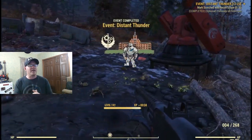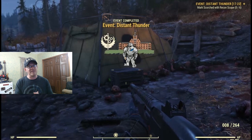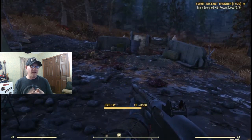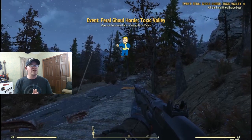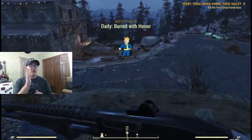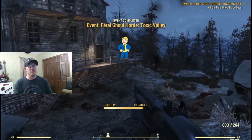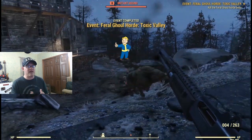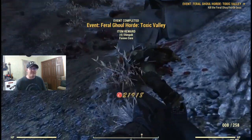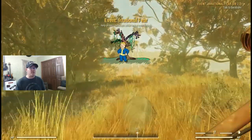If you've already progressed through Rosie's storyline and she still hasn't rewarded you with those linings, don't worry. The most common location people farm is an event called Uranium Fever, which has the most reported drops for both the protective and shielded linings. However, it's not the only event — anything on the right-hand side of the map in the Savage Divide has a chance of dropping those lining plans, so try to hit those events as well.